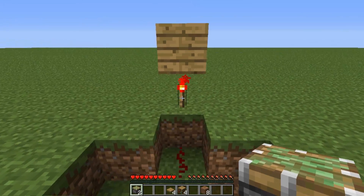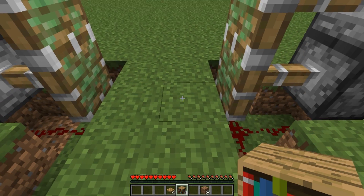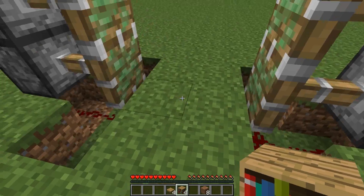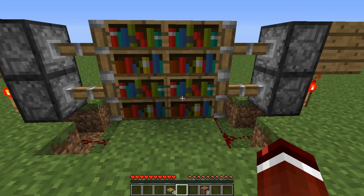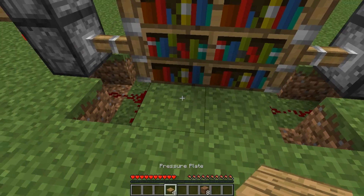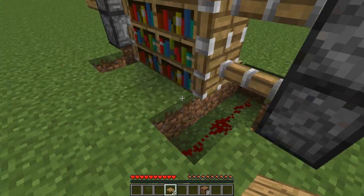Do that exactly the same to the other side. Now place the 4 blocks of your choice in between these sticky pistons — for my case I've just gotten some bookshelves. Then the last thing we've got to do is place the pressure plates in front of the blocks there and do that for the other side.